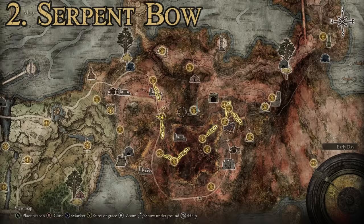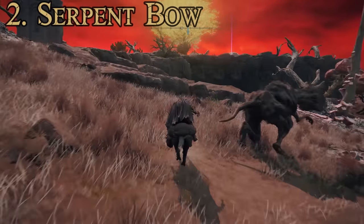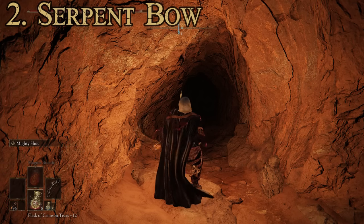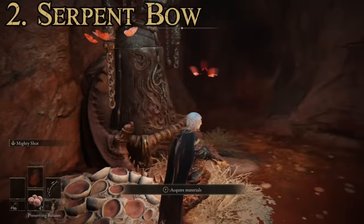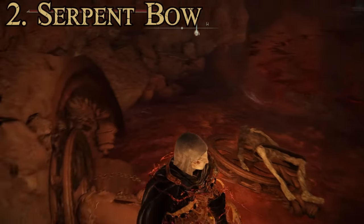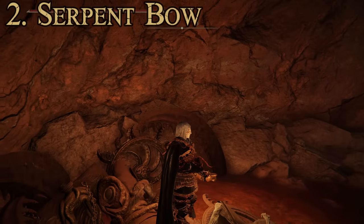Getting the Serpent Bow can be both easy and difficult. You need to be in the Caelid region, starting from the Smoldering Wall Site of Grace, and head into the Abandoned Cave. Move through the cave as fast as possible because there are scarlet rot pools on the ground throughout. The bow is found near the end of the cave — possibly on an enemy near the end. This cave isn't very large, so just get in and look for it.